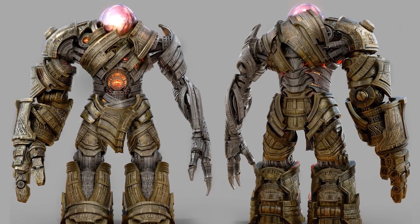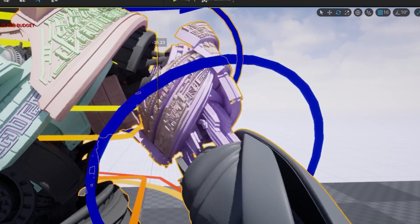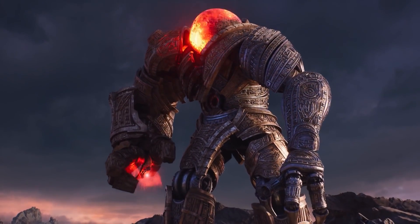Or have you ever wondered how to animate a massive robot? Technical product manager Jeremiah Grant walks through the approach, implementation, and tools used to rig and animate the Ancient One — the giant bot our hero faces in the UE5 early access project, Valley of the Ancient.